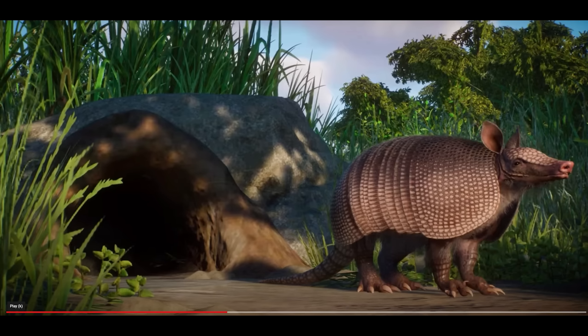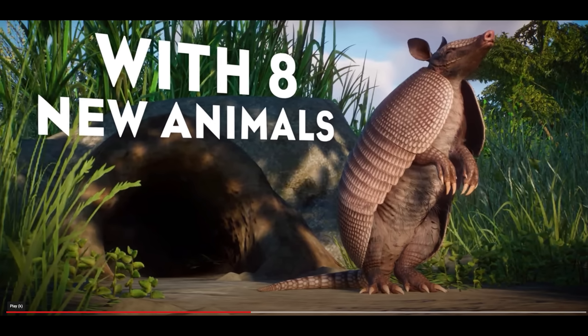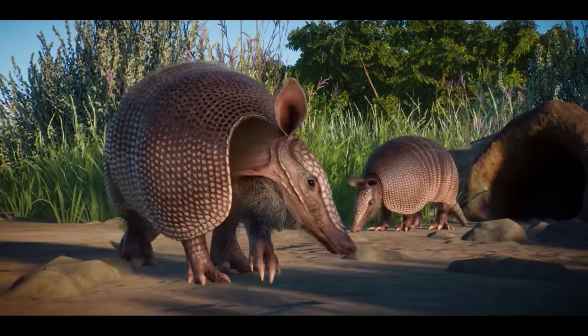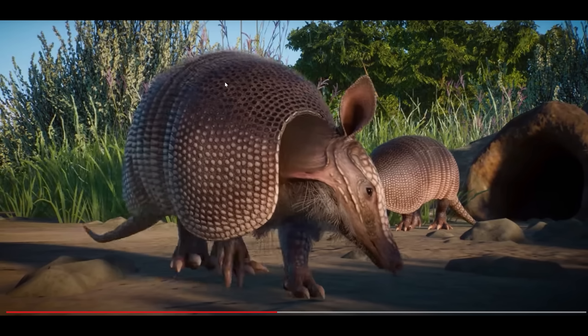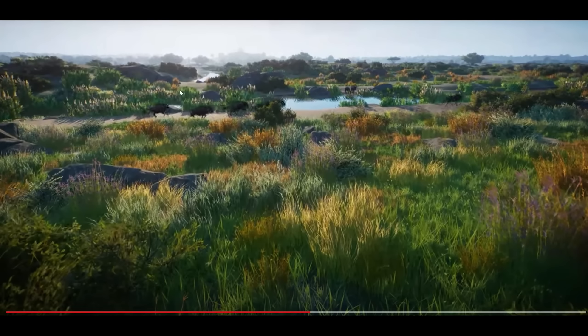If you read my Twitter yesterday, after the live stream I guessed it would be a grassland animal pack and I mentioned a few animals I thought might be added. One animal I feel is definitely missing is the secretary bird — that would have been super amazing to add. But look at this armadillo — I think the armadillo is definitely the highlight of the pack. It looks so adorable, just look at the textures, the hair — I'm really impressed.